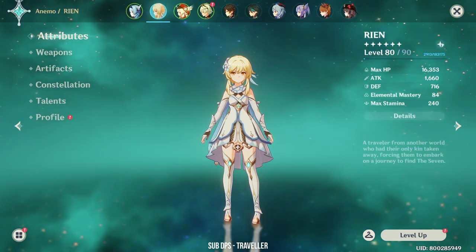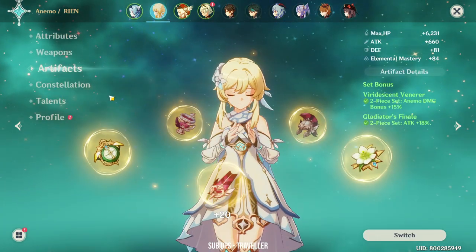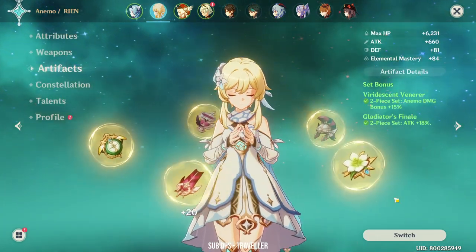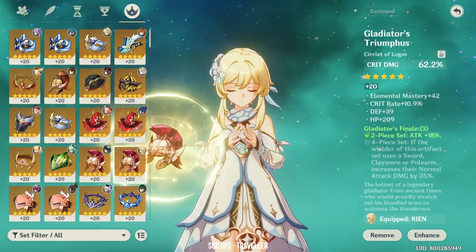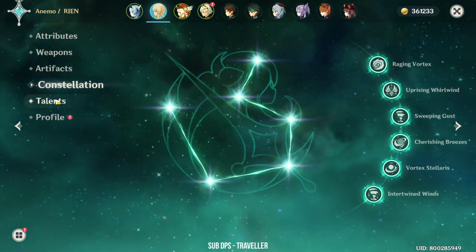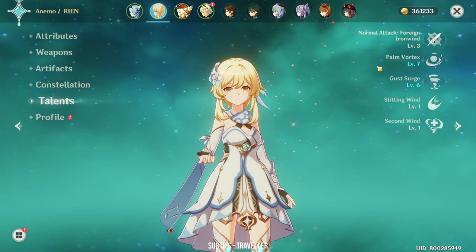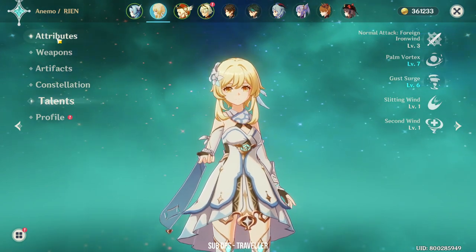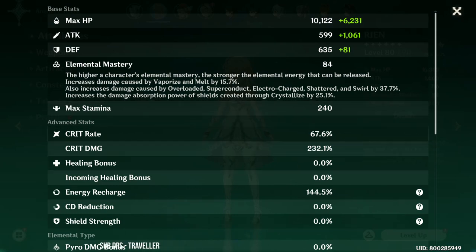As for Anemo Traveler, I'm also using the Harbinger of Dawn most of the time. He's using the Viridescent Venerer Gladiator set. He's at Constellation 6 with Talents 7 and 6. To be honest, I haven't really been playing Anemo Traveler as much.